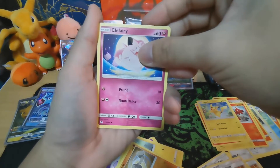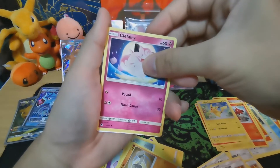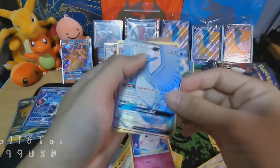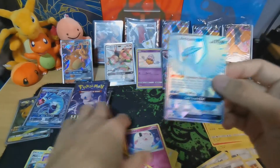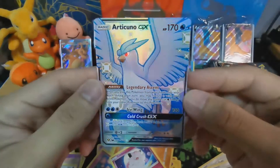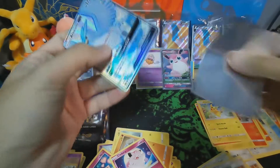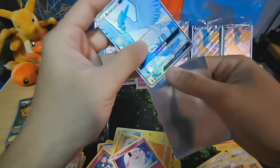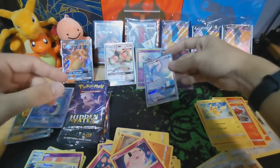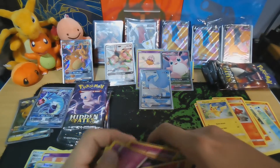Clefable — is it a shiny? Oh it is! But there's nothing below — wait, what is that? It's Articuno GX! Oh my god, look at that — Articuno and Mr. Mime! So beautiful — Articuno GX Shiny! I'll take it. I like Articuno — Moltres is nice because I like fire Pokemon, but Articuno is cool because it's bluish. Not bad at all. Weird though, there's no baby shiny for the second tin — that's interesting.